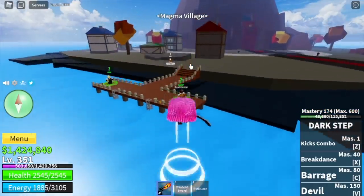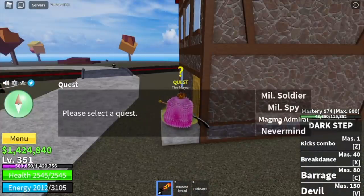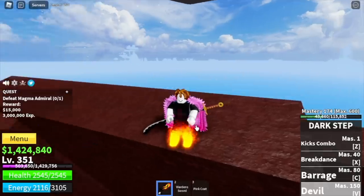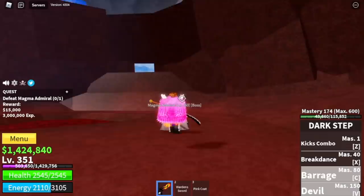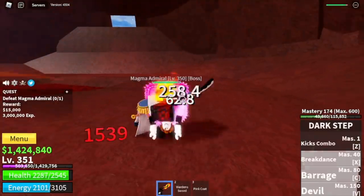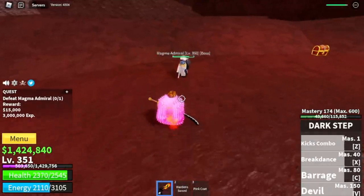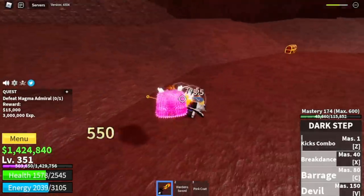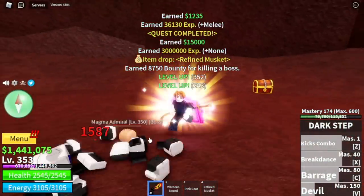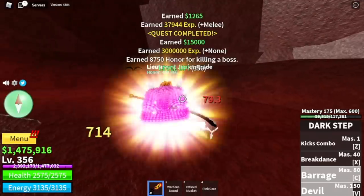Next island is the Magma Village. We're gonna go straight with the Magma Admiral. He's inside the volcano. By this time, we've already unlocked both flames on our legs and feet. To defeat this boss, use your skills, dodge to the side to dodge that skill, and everything will be easy. Just keep repeating that strategy. Our goal level here is to reach level 425.